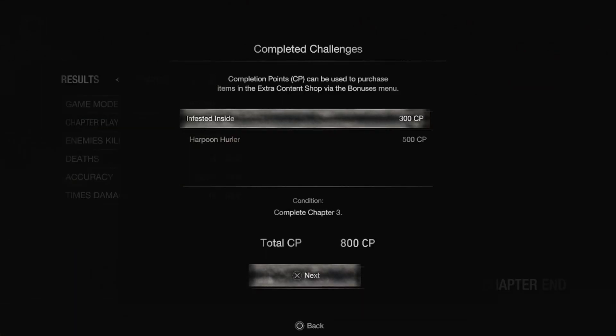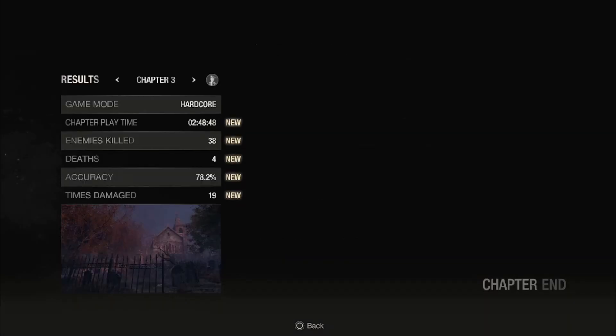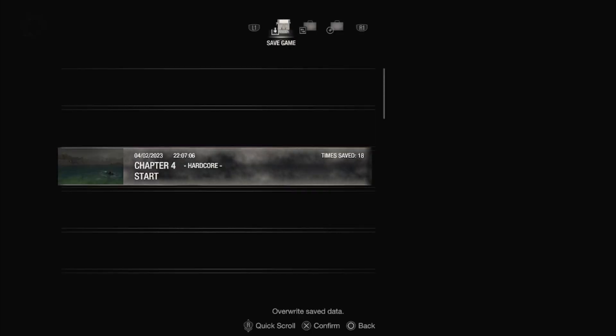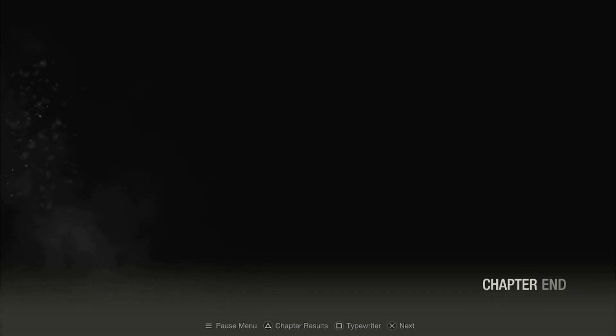Chapter results. Infested Inside — it's a chapter achievement — and harpoon hurler. Nice. Defeat Del Lago — Del Lago is his name. Four deaths. Got the thingy. Chapter play time is because of the stupid shooting gallery. Typewriter? Sure, save it. This is where he passes out for six hours I think, and then Hunnigan's like, where the hell have you been?